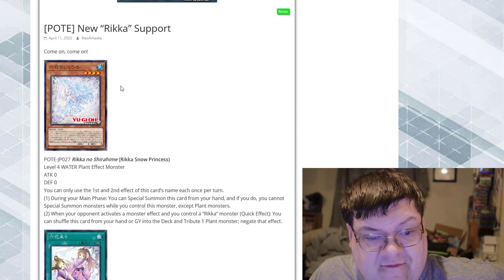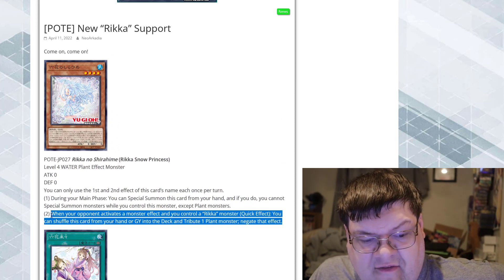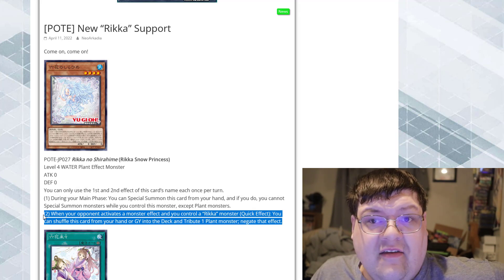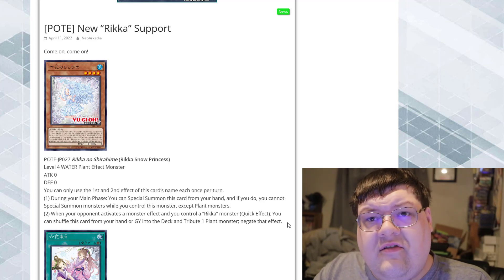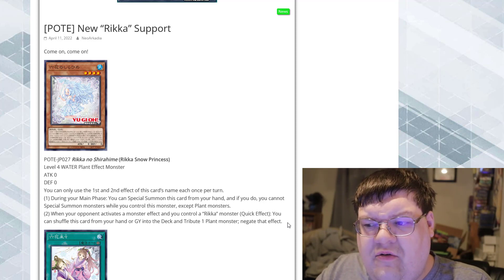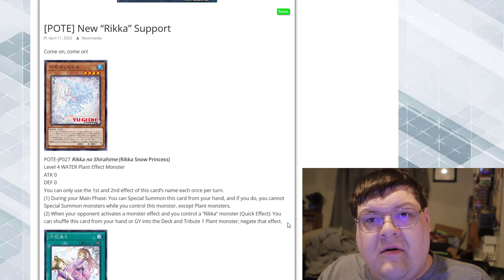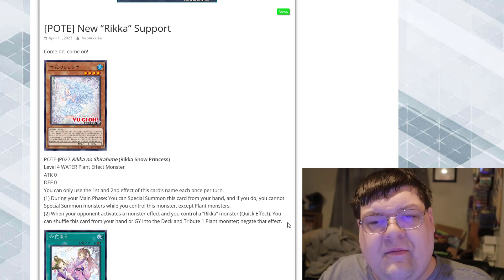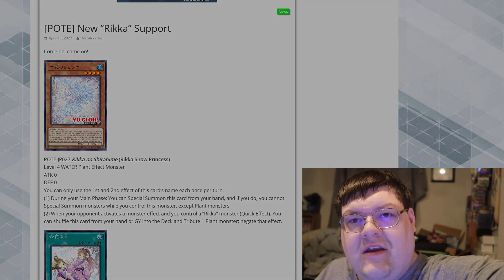Both of these cards are frickin' fantastic. The little one having the passive effect to tribute and negate something — fantastic. This is what we call good support, ladies and gentlemen. What do you think about these new awesome cards? We'll talk about the other news rolling out tomorrow morning along with other YCS stuff as well. See you later, guys.